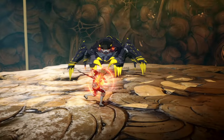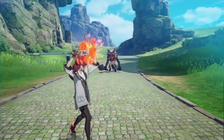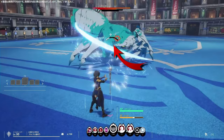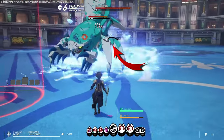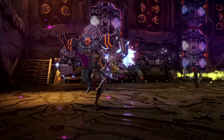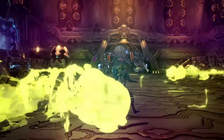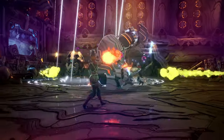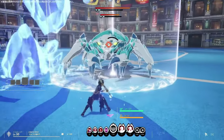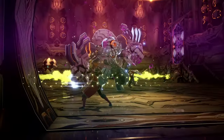The majority of Spell Weaver's skills are going to be able to be charged to do increased amounts of damage, as well as additional buffs and debuffs if you charge them to max level. You're going to have a mana gauge that you're responsible for managing, because this mana gauge isn't going to regenerate automatically like in other MMOs. About 75% of your skills have no cooldown, which is insane — but once you run out of mana, you're in a tight situation.